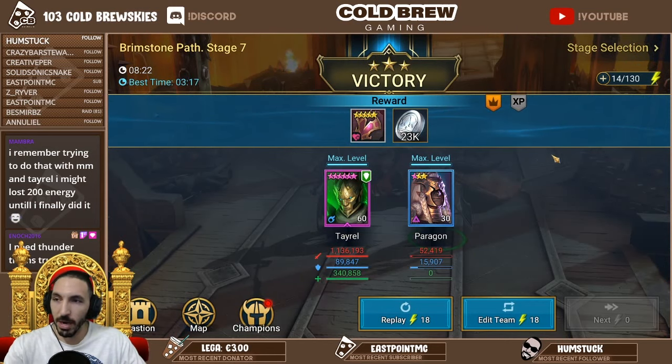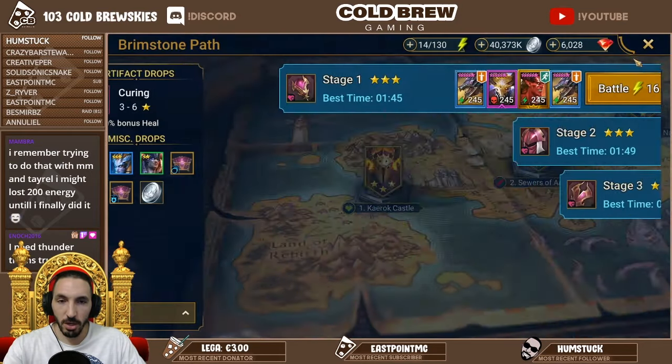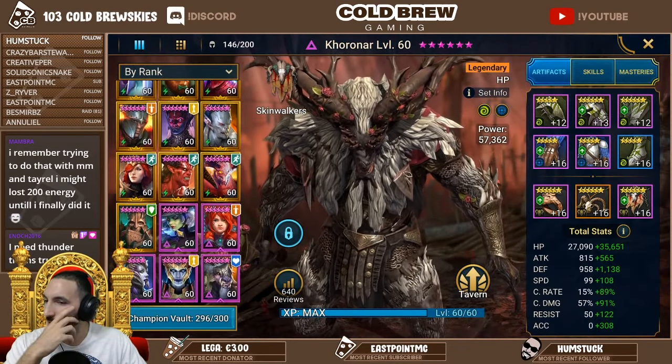That's how you three-star the final stage with Paragon - this is the Paragon cheese, guys. This is how it works and you get the secret chart in the end. Easy. I'll quickly go over the stats.